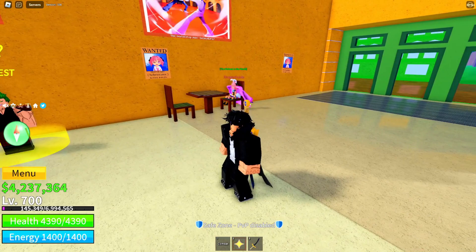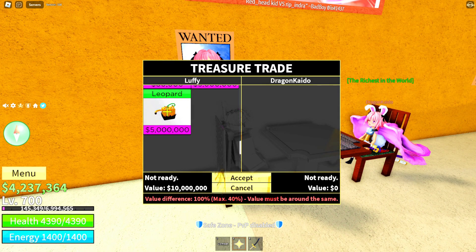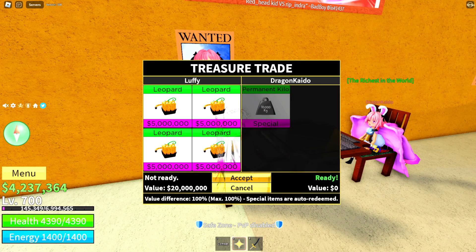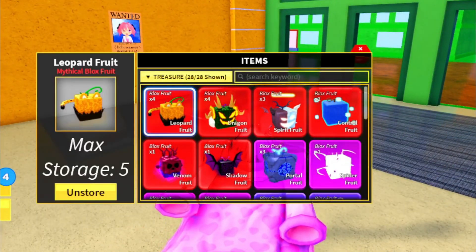This is my alt, and the reason why he's here is because I've got to trade the leopards away since I don't have space and this isn't my main account. I'm gonna give him a perm kilo and accept it — easy. This is a really good way to give stuff to your alt, but it only works once per fruit so you have to buy the cheapest fruits possible. Now this is my main account and this is my current collection so far.